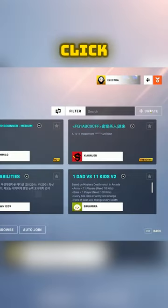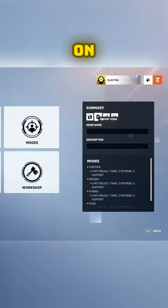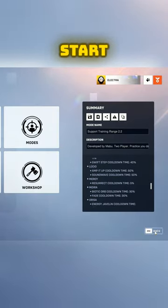Go to custom games, click create, go to settings, click on import code, type E-A-T-X-T-T. You should see that everything is already there for you, all uploaded. Then you just start the game.